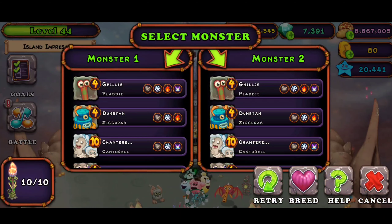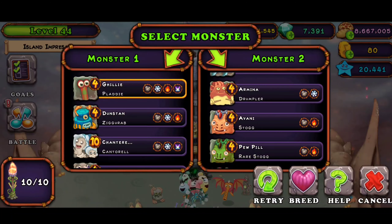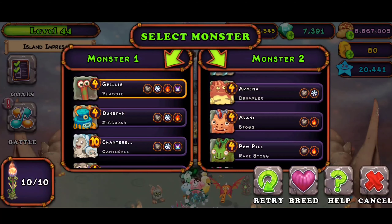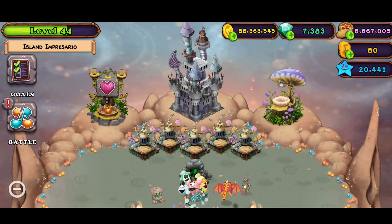The breeding combination for Epic Mabbit on Fairy Island is just Platy plus — let's find it. I think I'm probably missing — yeah, plus Dog. So yeah, let's do this.